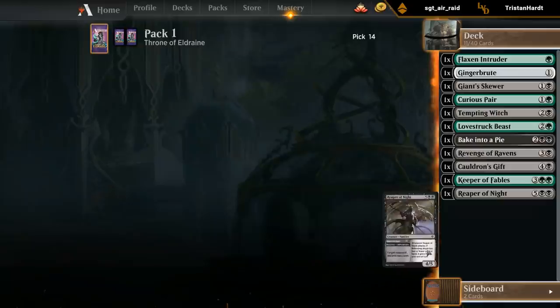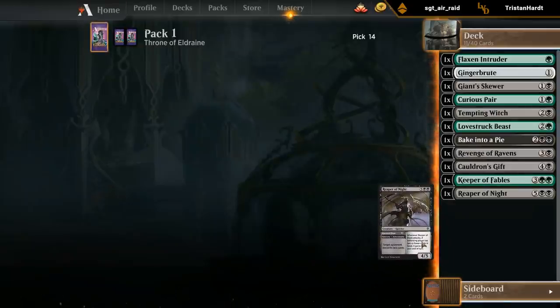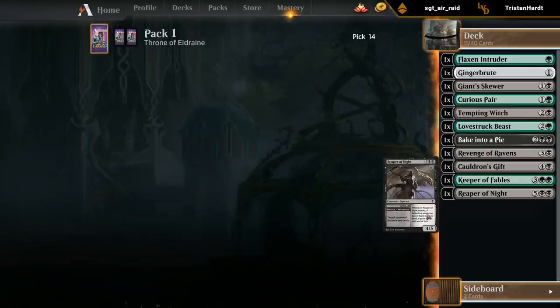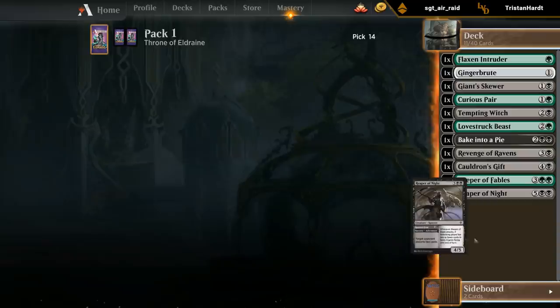Got a last-pick Reaper, so black seems wide open. Green maybe a little bit less so, but we got a pretty late Flaxen Intruder and Curious Pair, so it's not like green is completely cut off.